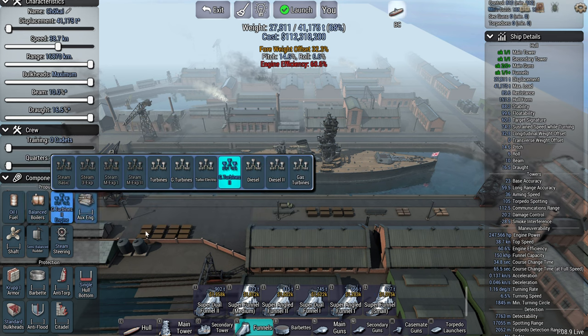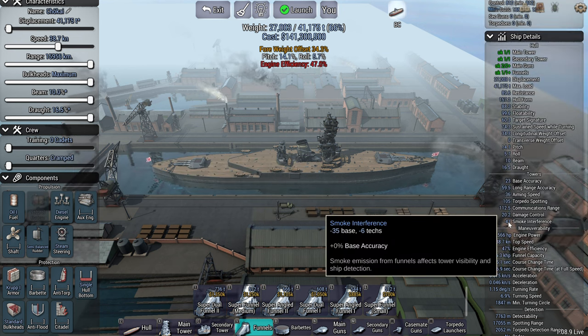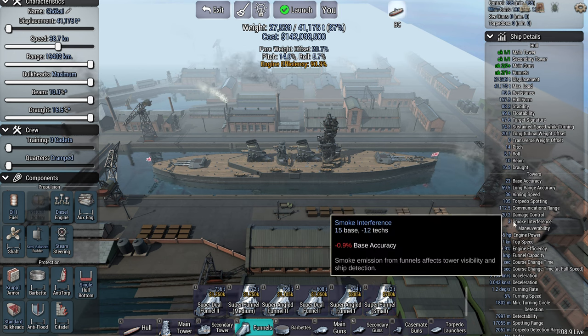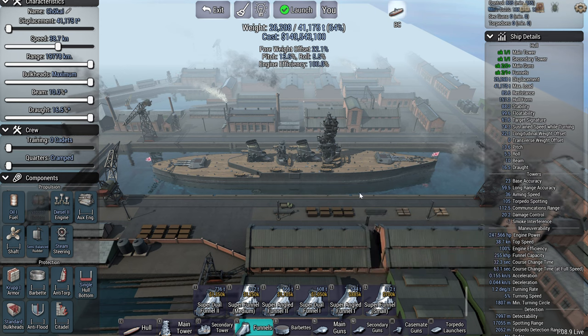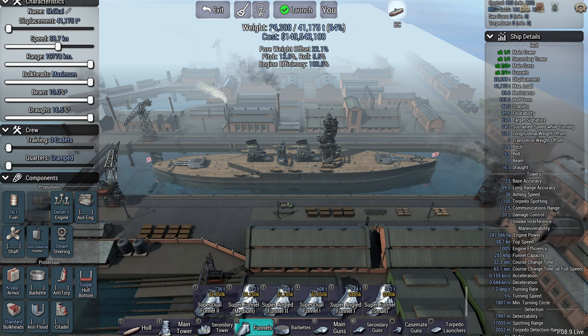If we're on balanced and go to geared turbines we've got 60% efficiency. On natural and diesel we've got 47% but an extra 41 smoke interference. So we might be able to get up to 93% speed with only a tiny bit of smoke interference using diesel. Going up to diesel two sometimes reduces cost and weight, sometimes increases it — it all depends on the above sliders. There's no golden rule; just experiment and see what engine works best.